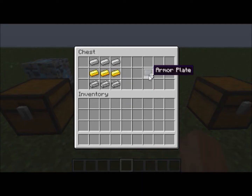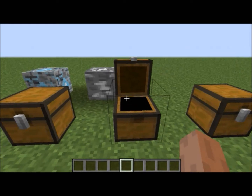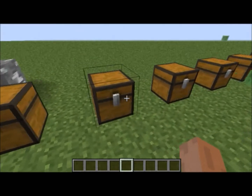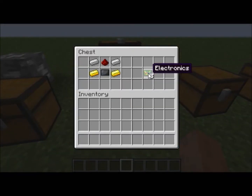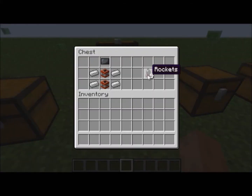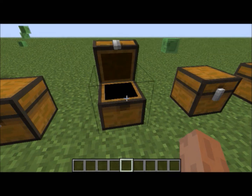Now in here we have armour plates — these are essential in this mod. To make these you need three iron ingots, three gold, and three titanium. A bit expensive but you will need quite a few of these. Next we have electronics, made using a single armour plate, two iron, two gold, and a redstone — that gives you three of them. And here we have rockets, made with four iron ingots, two TNT, and an armour plate.